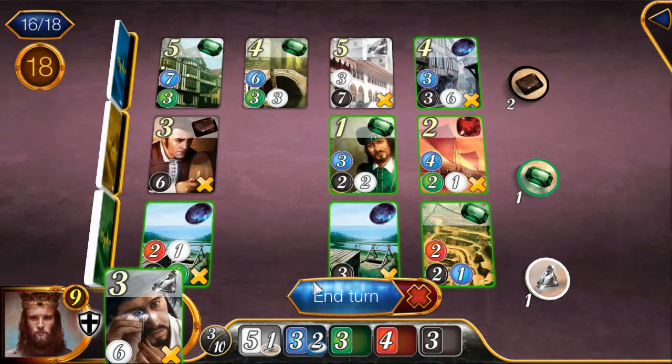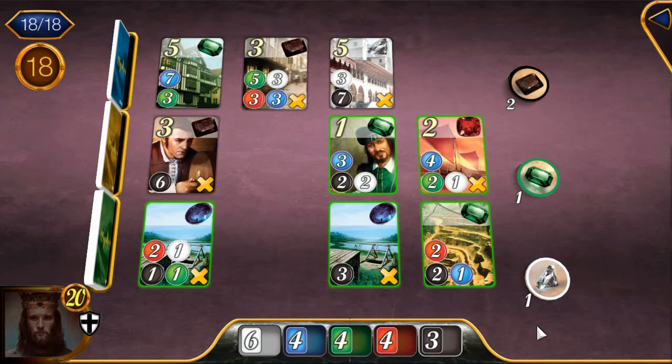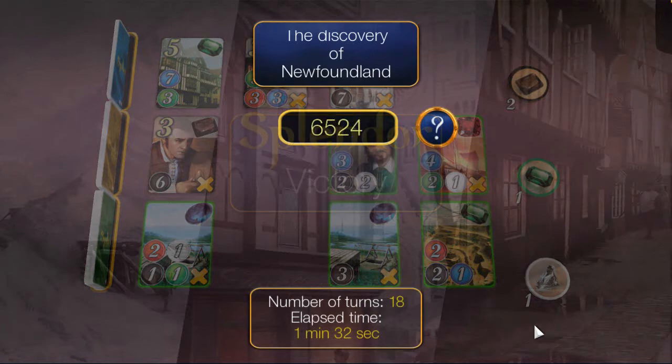Finally, we have enough to purchase both of the 4 point cards I was talking about at the start, which brings our total to 20 prestige points. Because of the extra 2 prestige points we managed to get over the target goal of 18, we will get a bonus of 2000 points added to our final score.